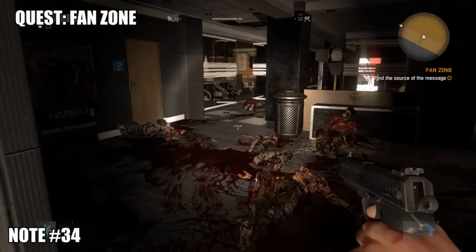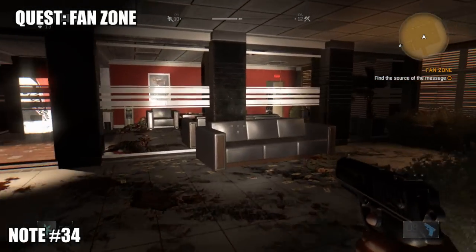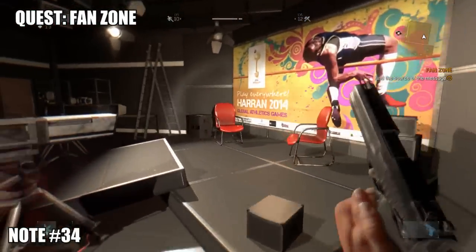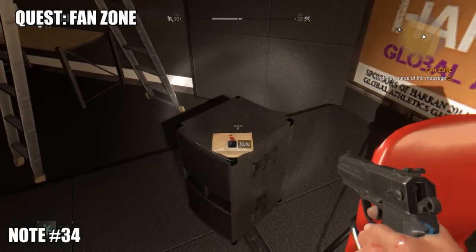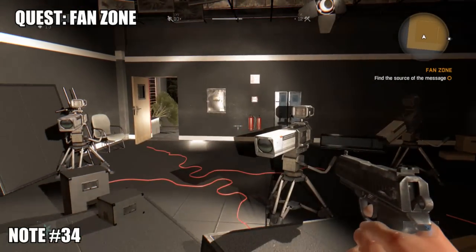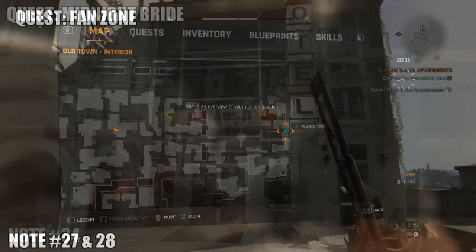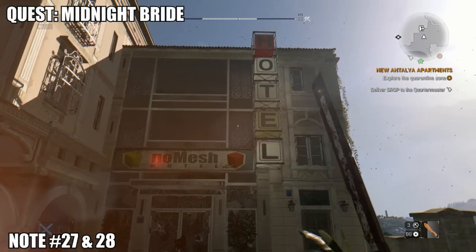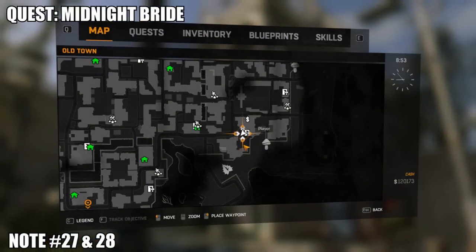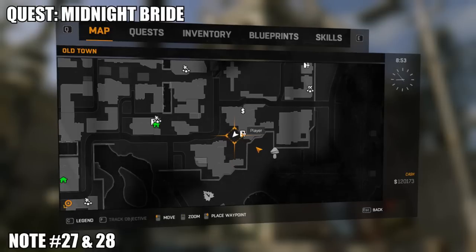Heading southeast to the Fan Zone — there are quite a lot of interiors in Old Town and you will be able to return to these interiors later in the game. The note is in the Fan Zone, which is another quest area — you'll probably hear the loudspeaker and the guy on it.